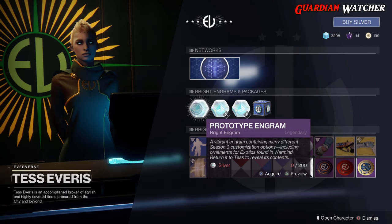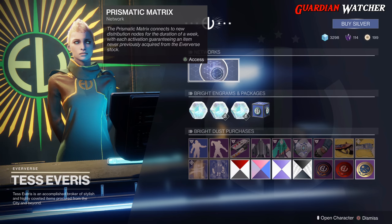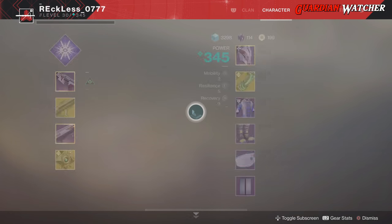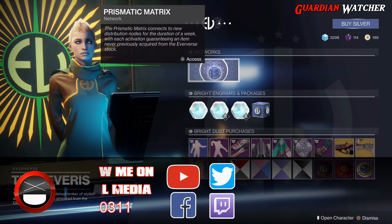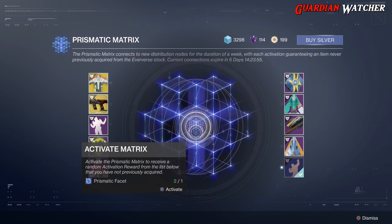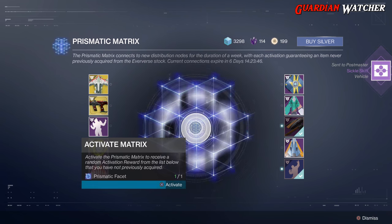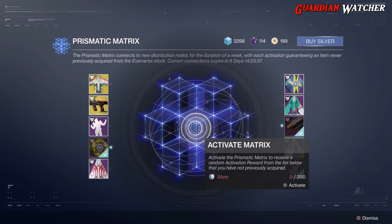Now let's go over what the Prismatic Matrix actually does. The Prismatic Matrix connects to new distribution nodes for the duration of a week, with each activation guaranteeing an item never previously acquired from the Eververse stock. In order to use it, you need a Prismatic Facet — normally they're in your inventory. You go to the Prismatic Matrix, come down to the circle, and press and hold Activate. RNG will obviously give me all the Legendaries first. You can also keep doing this if you have Silver — I don't have Silver and don't plan on getting it.